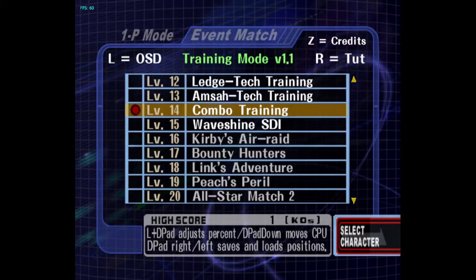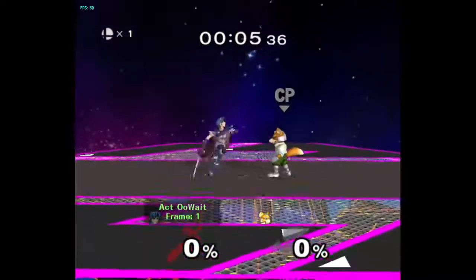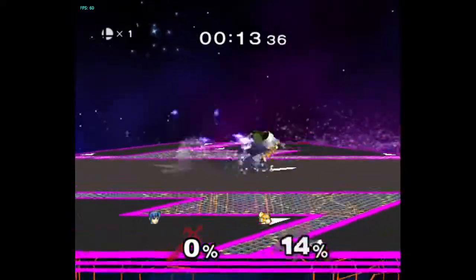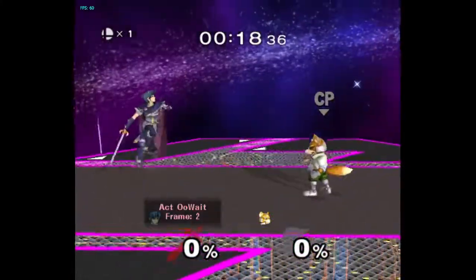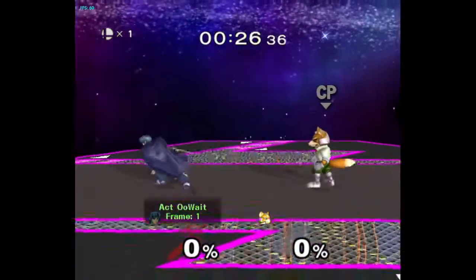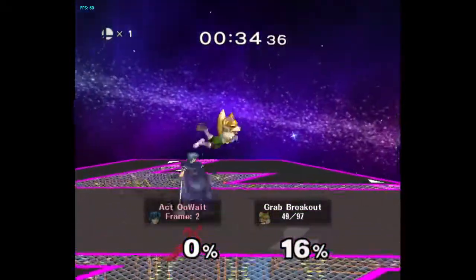Let's do combo training on Final Destination. Even just when you do your normal stuff, it shows you how much faster you could be moving. Like, I want to do clean fairs into up-tilt — it's like, oh, two frames late from being perfect. It also shows how fast you act out of auto-cancels.